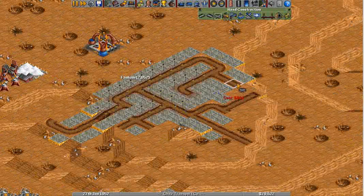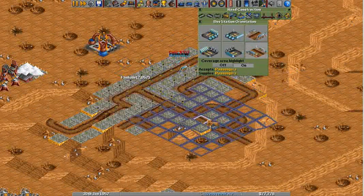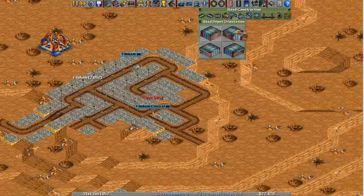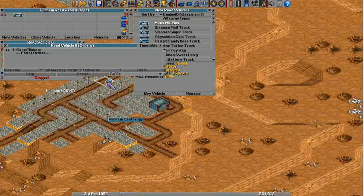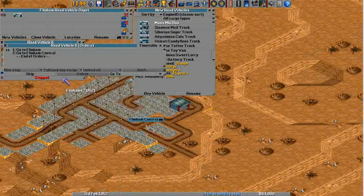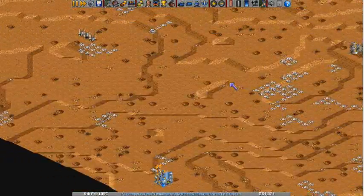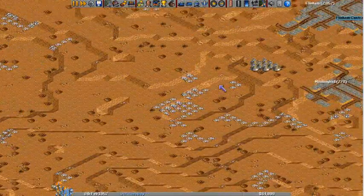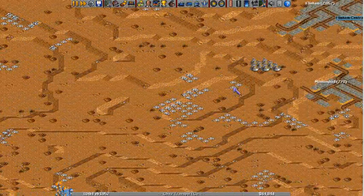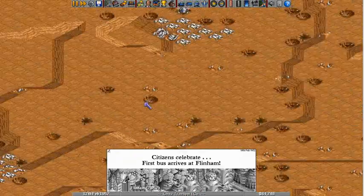Let's get this moving. I want to stop with the zoom. I think I actually want to take the cola to this plant because it's further away. If I put it on this side and then take it down this way, it'll be better.